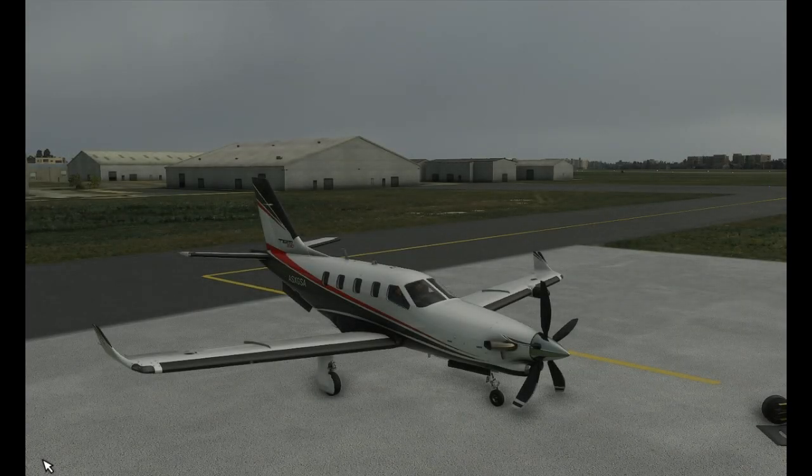Hello guys, welcome aboard the TBM 930 in Microsoft Flight Simulator. We're going to be flying from Blackpool today in live weather — it's a bit grey and miserable, surprise surprise — all the way to Donegal in Northern Ireland, which is a handcrafted airport. I've already done this flight and edited it in the CJ4, a Citation Cessna business jet, but there are quite a lot of issues with it — the autopilot system is pretty bugged — so I decided to scrap the whole video and try again in the TBM.